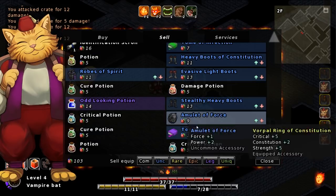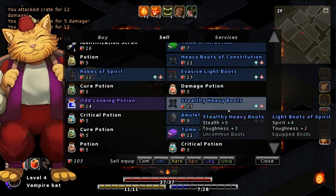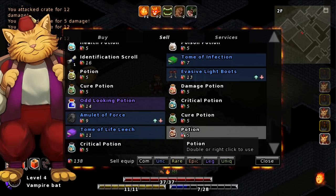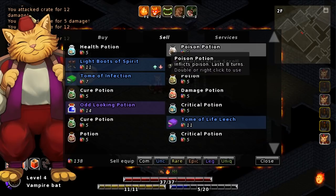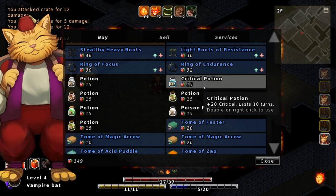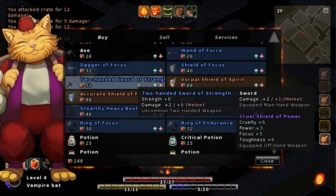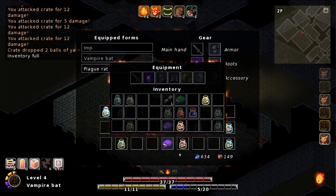So that's three toughness. I'm probably gonna go with the evasive light boots. Sell those stealthy heavy boots. Probably gonna keep everything else. Put those on, put on the amulet of force, and let's go back to selling everything. Now, does he have anything new? It does not look like it. He has a lot of potions we've never dealt with — oh no, he does! He's got different weapons entirely. Maybe? It's very hard to tell. Either way, let's do this.